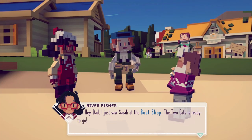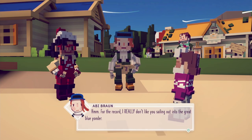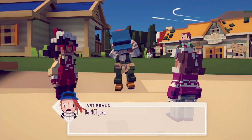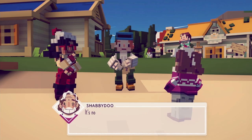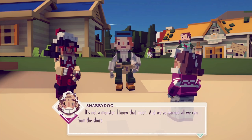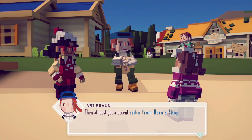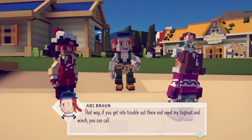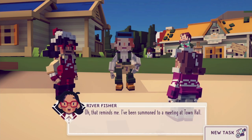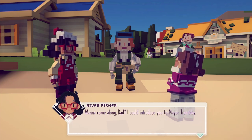Hey dad, I just saw Sarah at the boat shop — Two Cats is ready to go. I really don't like you sailing out to the great blue yonder. Why? Because of the monster? Do not joke — people have lost their livelihoods to that thing. I know that much, and we've all learned what we can from the shore. At least get a decent radio from Haru's shop, that way if you get into trouble you can call for my tugboat and winch. I've also been summoned to a meeting at the town hall — want to come along, dad? I could introduce you to Mayor Trembly.